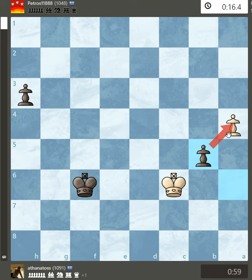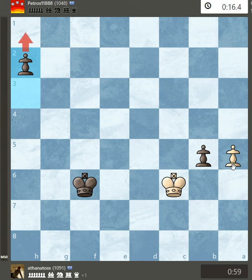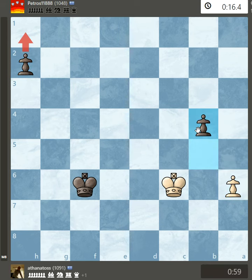So f5 — black wins by making a queen first, or by advancing his other pawn. With f5 or g5, black wins.